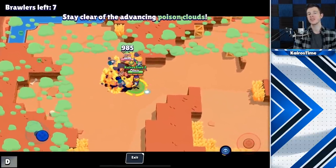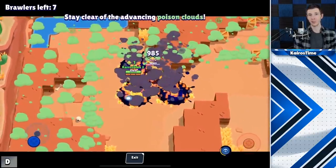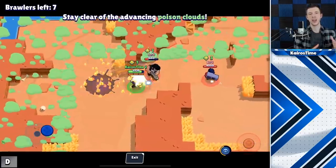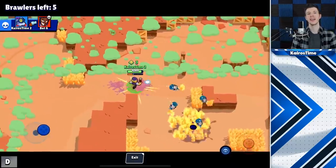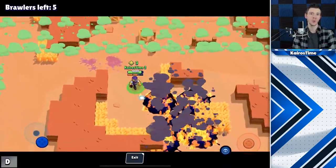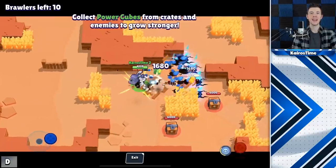Change number 34 is the rework to Barley's Super — Barley will no longer be able to stack all five bottles into one spot dealing insane damage, and the damage will not stack if a brawler is standing in multiple pools of that poison.